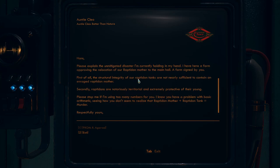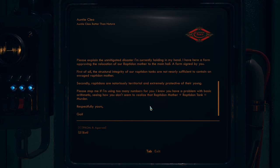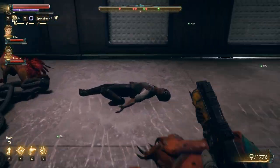Please explain the unmitigated disaster I'm currently holding in my hand. I have here a form approving the relocation of our raptadon mother to the main hall — a form signed by you. First of all, the structural integrity of our raptadon tanks are not nearly sufficient to contain an enraged raptadon mother. Secondly, raptadons are notoriously territorial and extremely protective of their young. Please stop me if I'm using too many numbers for you — raptadon mother plus raptadon tank equals murder. Yeah, someone clearly fucked up.